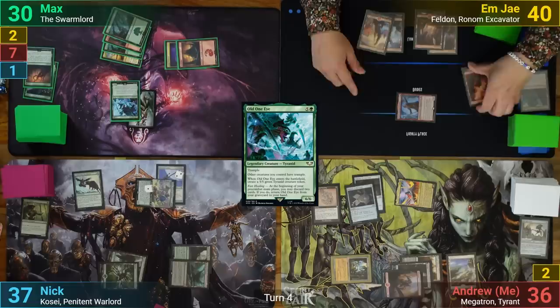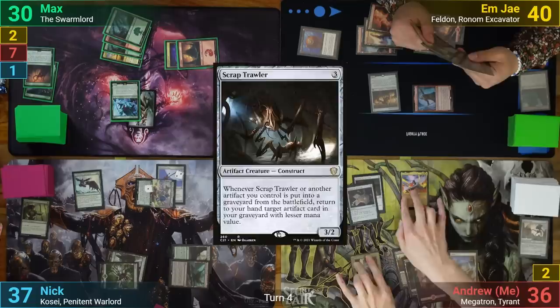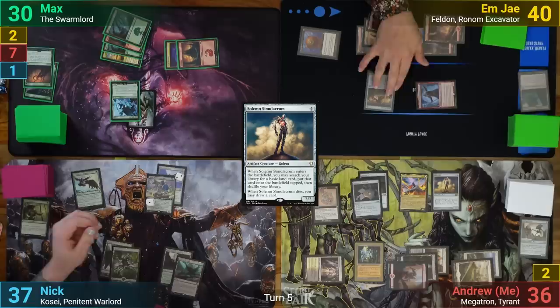MJ draws and goes at me again with Felden. This time I block with the Mirror Retriever and as it dies, return the Solemn Simulacrum to my hand. MJ also gets to exile their top card of the library, then casts a Thran Dynamo and taps it to cast Scraptrawler before passing. I untap and draw, play a tapped Godless Shrine, and recast the Solemn once more to find another basic. Unfortunately I've got no good targets to blast with Megatron, so I just pass to Nick.